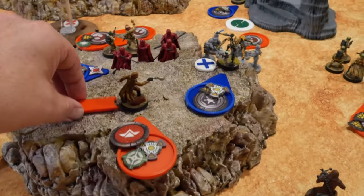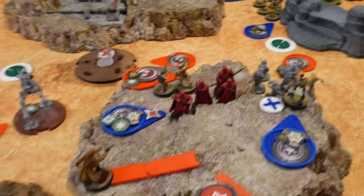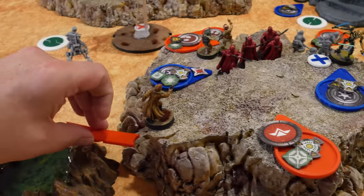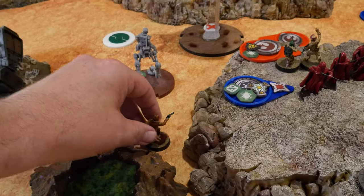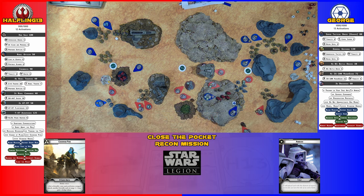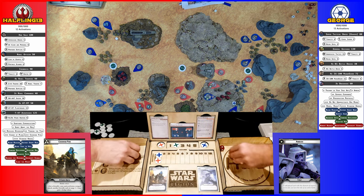Han is going to try to get out of dodge by taking a move over here, then taking his steady shot to shoot Grievous and the MagnaGuard, and then moving off the hill. Two red, pierce two — against Grievous, two hits: one hit, one crit. Guardian or not? No. Take one. Pierce. Now you're mad. And then two on the MagnaGuard — scoring two hits. I'll dodge one and then take the other one. I have an aim — I'm going to spend the aim, try for crits. Four surges, one crit, one hit. Same result. There's a spotter if you want — I'll spotter the hit.